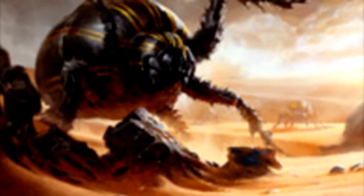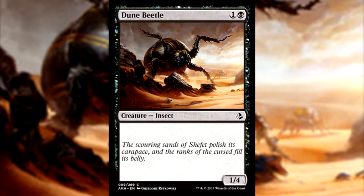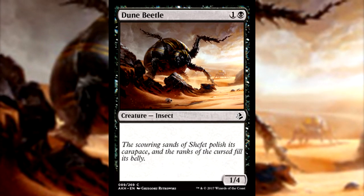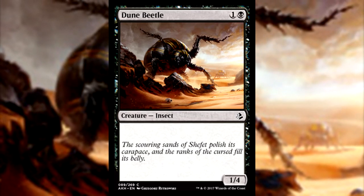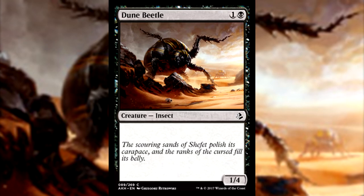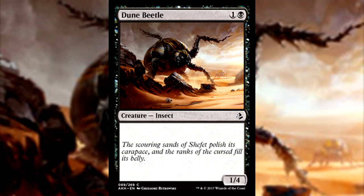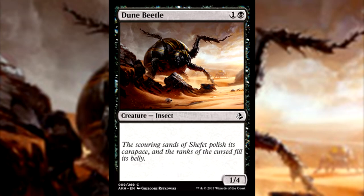A not-so-great creature type returning with Amonkhet is Insect, on Dune Beetle — a 1/4 Insect for one generic and one black. It's got a big butt for its price, but that's all I have to say here. What more do you want from a big behind beetle? It does offer some interesting tidbits in its flavor text: 'The scouring sands of Sheffet polish its carapace, and the ranks of the Cursed fill its belly.' Maybe Sheffet is the name of the Broken Lands referenced on Hyena Pack, and the Cursed come from the vengeful god of dead on Amonkhet — just more world-building here.